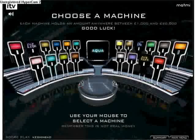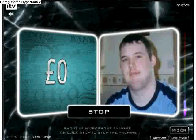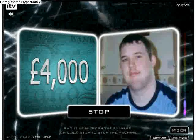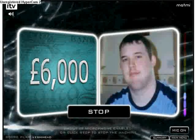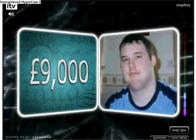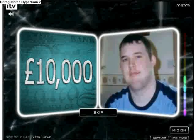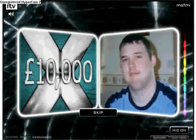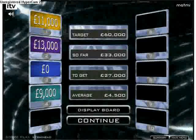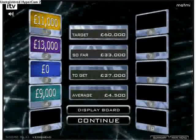Pick a colour — let's try aqua. Start the machine. Stop. How much money was in this machine? I didn't feel too confident about that one, I at least wanted to bank something. Pretty good stop actually — only a gram more in that machine. Well, we've managed to get the average down to £4,500 again. £60,000 target — we've got £33,000 so far.